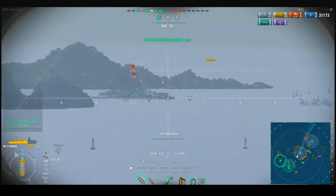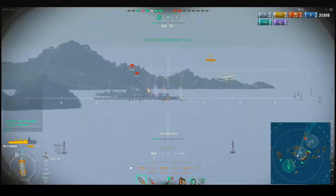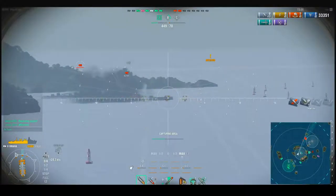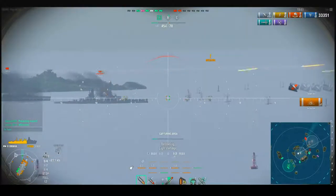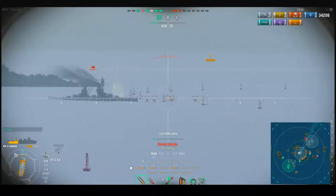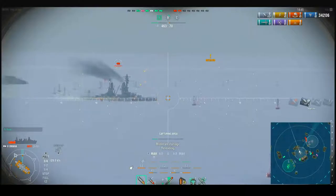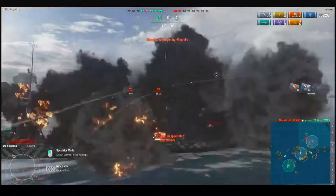Right about here is where I made my big mistake. Two battleships, and I'm a cruiser. Battleships are made to destroy cruisers — why am I going head-first into these people? They're both shooting at me; you can clearly see they've got all their turrets pointed right at me. This was my mistake. I should never have decided to charge in on these guys. They've decided I need to go, and I'm now turning to get the heck out of here.